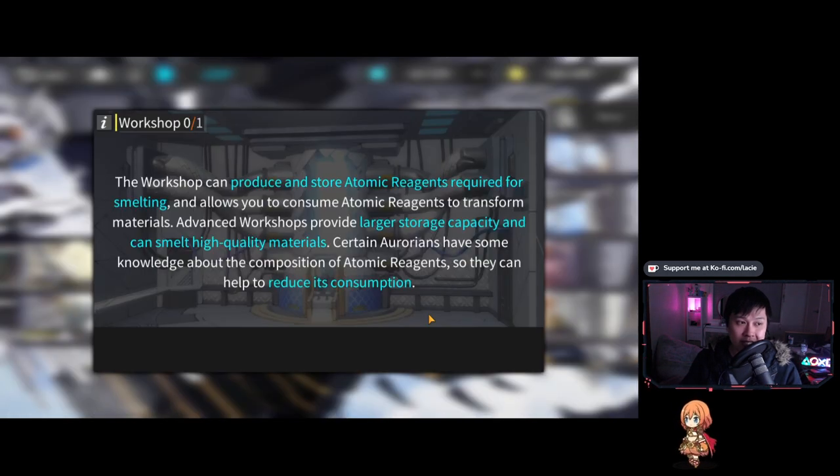The last one I want to talk about is the workshop. I know I haven't unlocked it yet, but this is a really important one — what the workshop does is let you craft ascension materials for your characters. This is really important because a lot of the time you're grinding stages for ascension materials that cost a ton of stamina. If you had the ability to craft some ascension materials instead, you could save a lot of stamina in the long run. I do think it's a priority to at least unlock it.